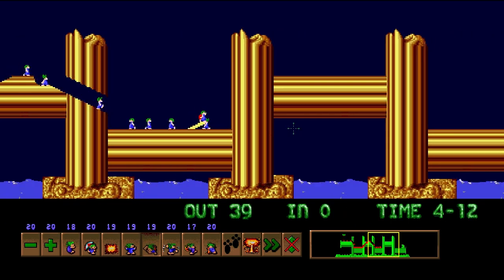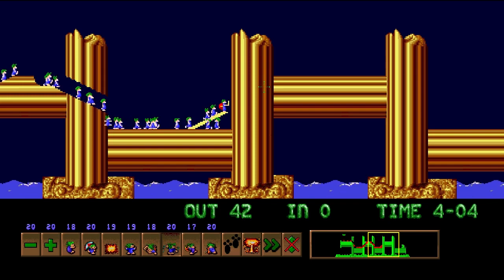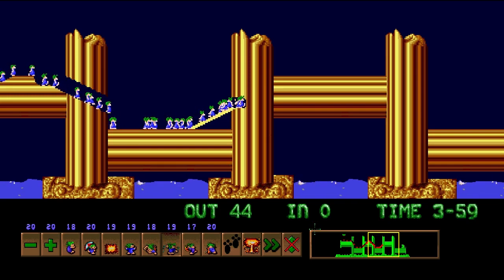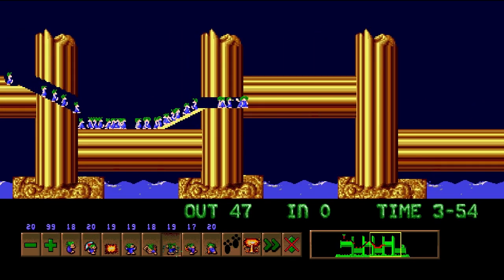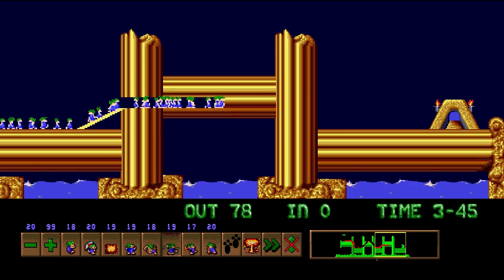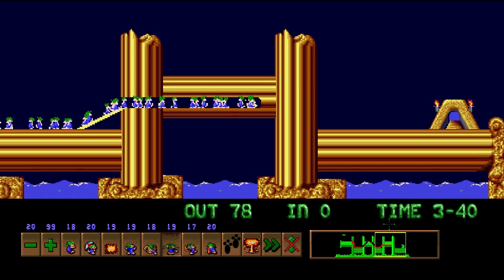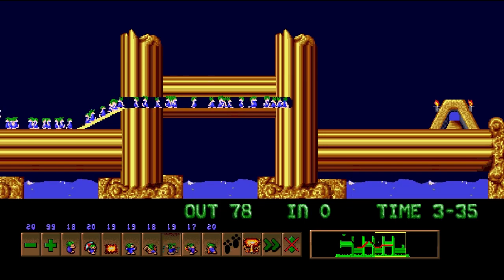Now for way number two of getting through this level. We're just going to do both ways at the same time because, since this level is lengthy enough, we can afford to do both. The other way is just to build a staircase to the level of the pillar, and then you just bash through it. You have to build your staircase high enough, because if it's too low, you're going to fall into the little pit where the water lies. If you have to build an even bigger staircase to fix a botched tunnel, you might as well just restart the level — it's probably going to be easier to start again from scratch.